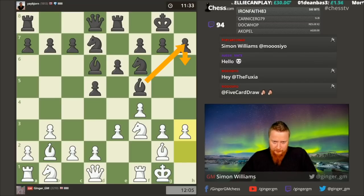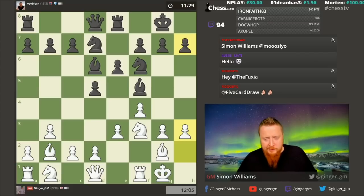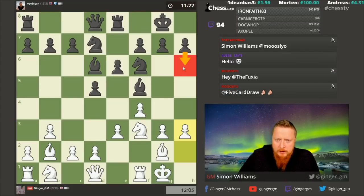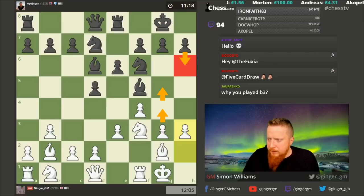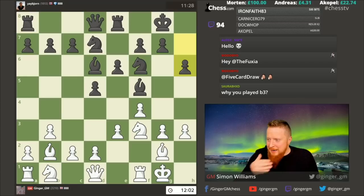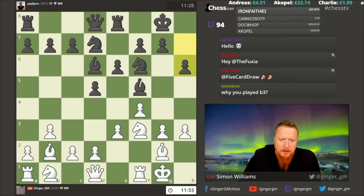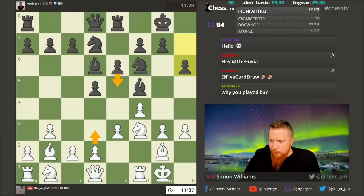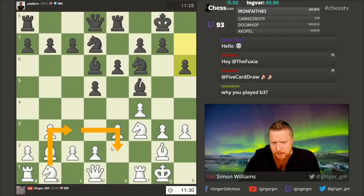If I play h3 first, I have two ideas against e5. One is to take everything off and play d4 attacking his rook — the rook defending his bishop would have to retreat and I win the piece. The other idea is to play g4 and advance on the kingside. So h3 is a multi-purpose move — tactically strong but also positionally strong. Normally white wants to play h6 here in the London system, and if Bjorn plays that move I have a target to attack with g4-g5.